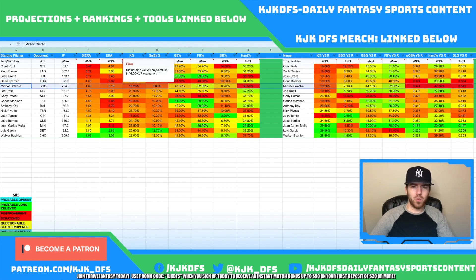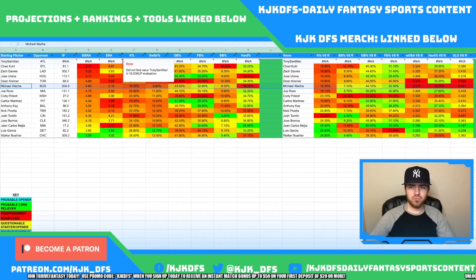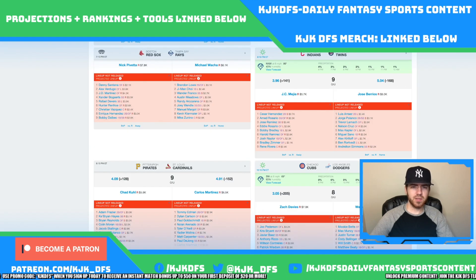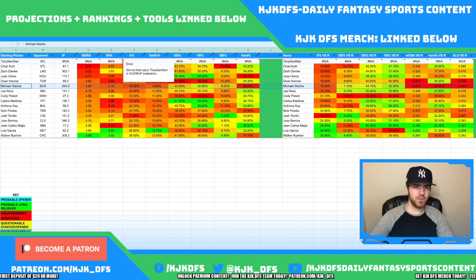Michael Wacha taking on the Boston Red Sox is very easy to break down. He really struggles against right-handed hitting — against lefties he's not great either, but against righties is where he really falls apart. Boston Red Sox righties like J.D. Martinez, Xander Bogaerts, and Hunter Renfroe are going to be at the top of the list for the Red Sox stack. Don't forget about Rafael Devers and Alex Verdugo as well, since Wacha is really not that great across the board. Definitely be looking to stack up those Red Sox today.